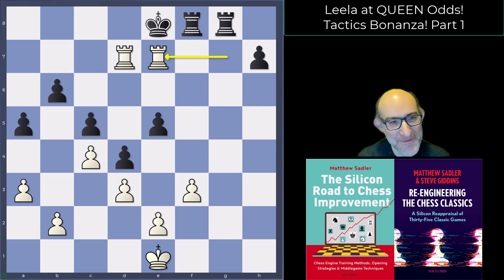Black even allowed mate there with rook e7. A tragic end for black — but Lila always has danger in its head.